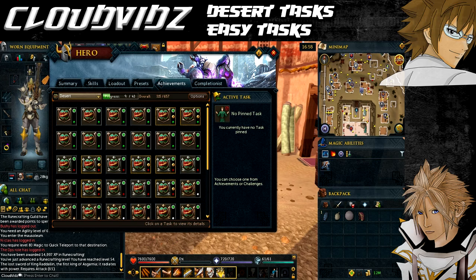Hey everyone, welcome to my guide on the desert task system. Today we'll be covering the easy tasks. Before we get going, we'll go through the requirements and items needed to complete all the tasks. For quest requirements you need to complete A Diamond in the Rough, Stolen Heart, and One Piercing Note. For skill requirements you will need level 5 Hunter, level 14 Mining, level 21 Crafting, level 21 Thieving, and level 7 Magic.